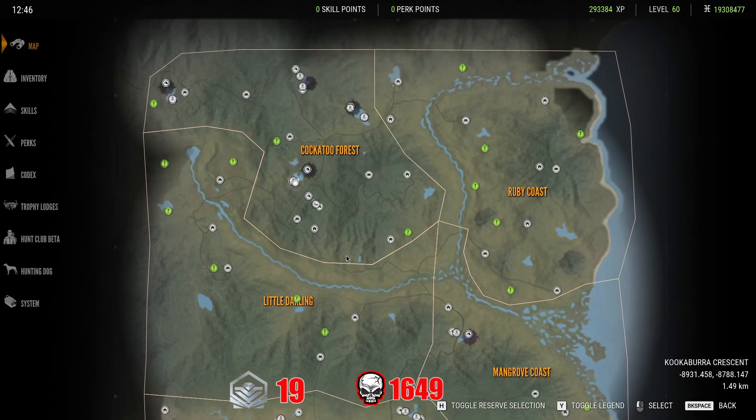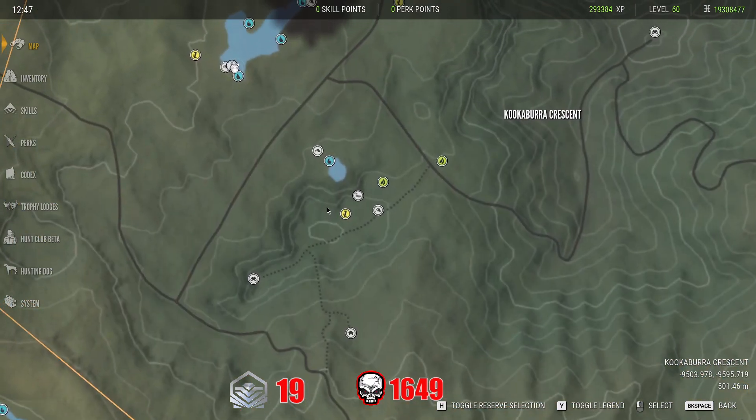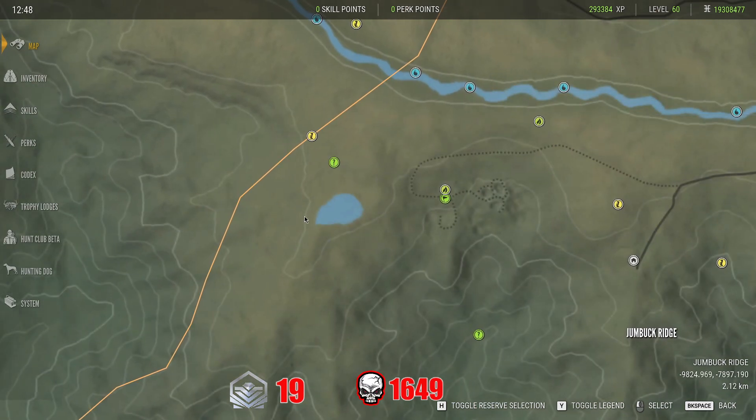A few things about the fallow: when you start grinding your solos and shooting into those, I've noticed they tend to respawn in pretty consistent locations. This left-side river from about this outpost down to this crossing has actually absorbed a lot of solo respawns. This small lake right here in the middle of the map also seems to stack them up as well.